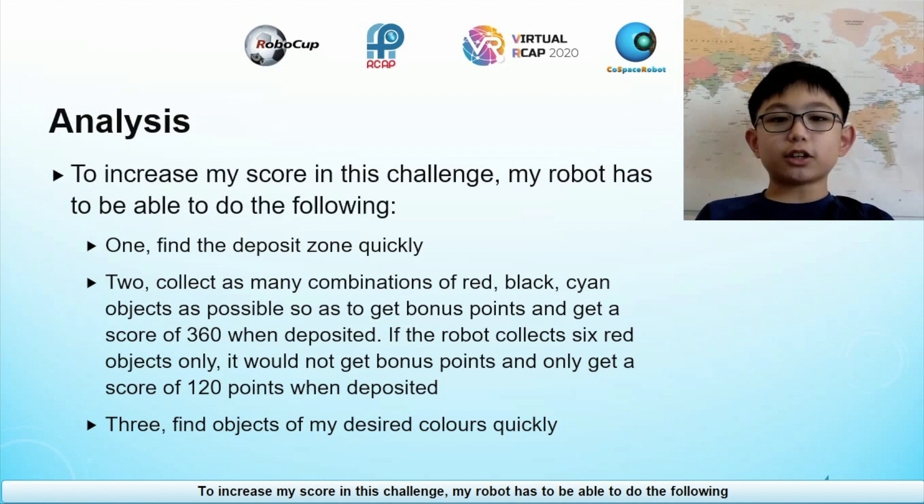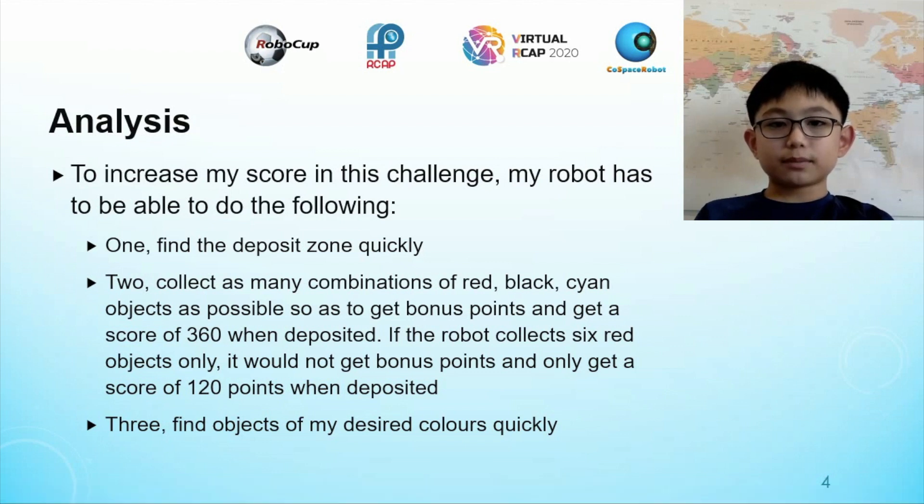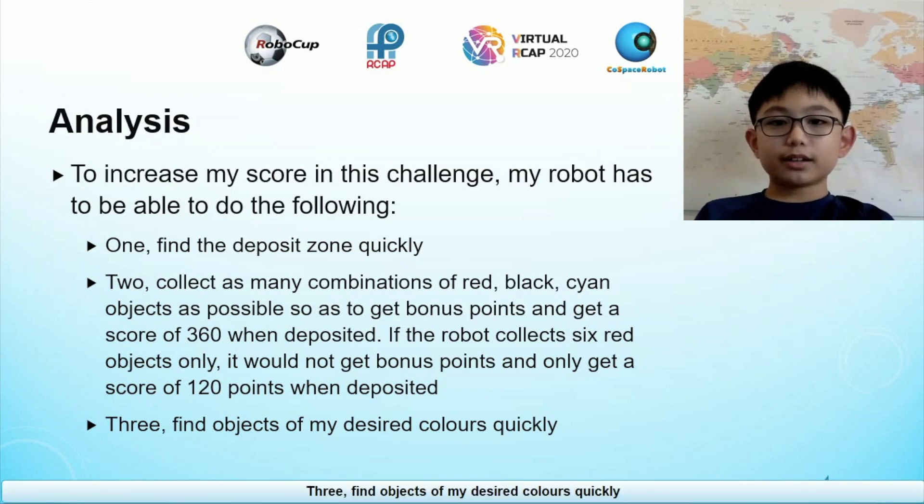To increase my score in this challenge, my robot has to be able to do the following: 1. Find the deposit zone quickly. 2. Collect as many combinations of red, black and cyan objects so as to increase bonus points. 3. Find objects of the desired colours quickly.